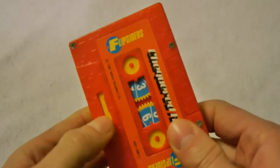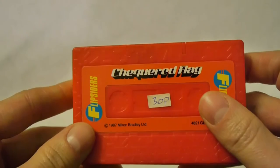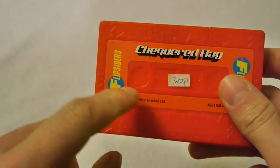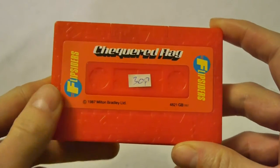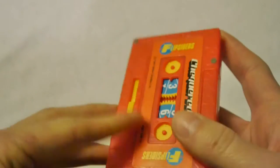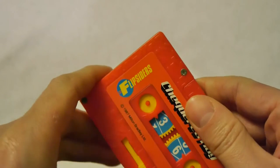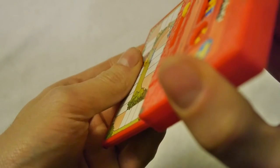I don't know why - maybe cassettes were that cool in the 80s. Wouldn't it be crazy if you could just whip out a game from your cassette? Obviously I can't - I'm not cool enough to do it. That was the premise. As you can see, I've tried to sell it at a car boot sale in the past for 30 pence, unsuccessfully. 1987, Milton Bradley Limited, Flip Siders.